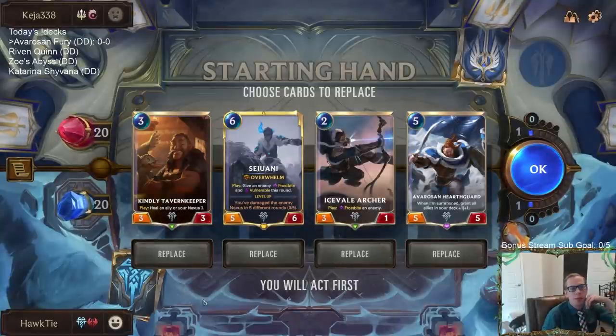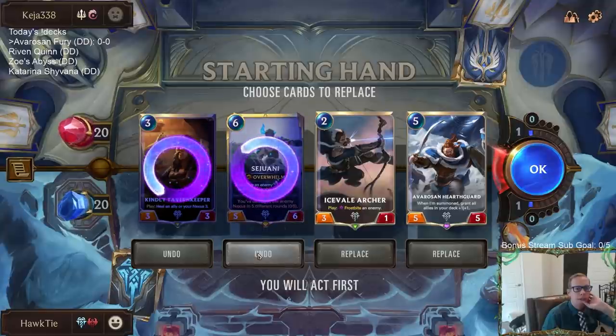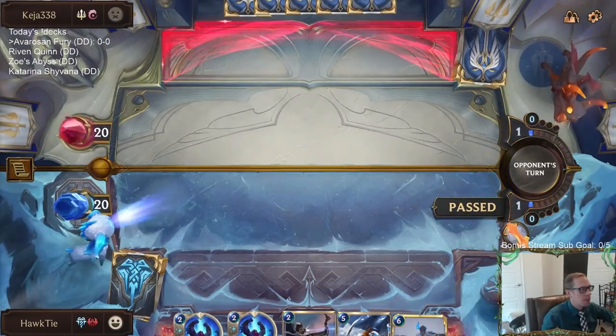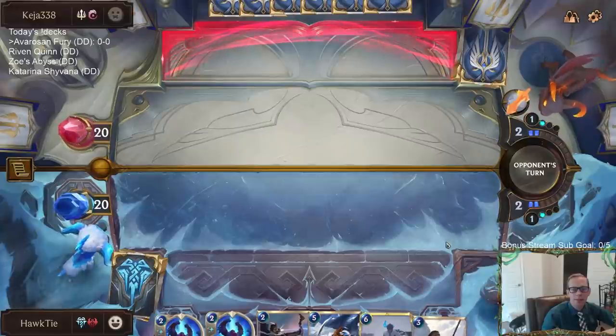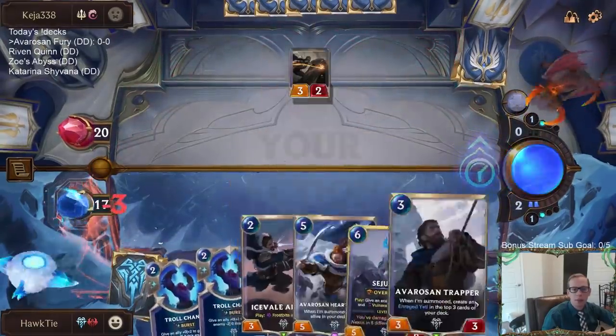This isn't the worst hand to keep all the way around. Tavern Keeper doesn't really do too much though, so I can definitely mulligan that. Sejuani is really good, but we don't have the attack token on turn six, so this would be a turn seven Sejuani. I sent the Sejuani back because we have a high curve in the stack — not too difficult to find another. I'm going to save the spell mana and save the Icefield Archer for later.